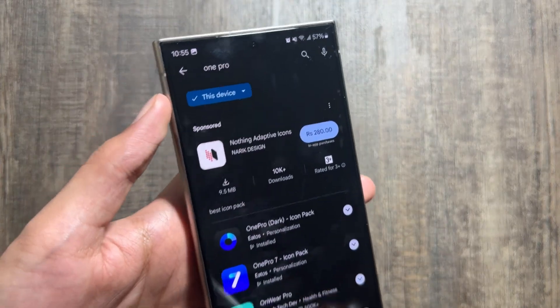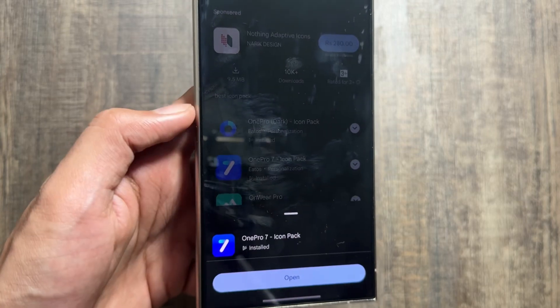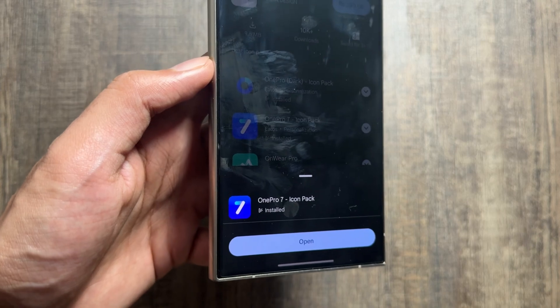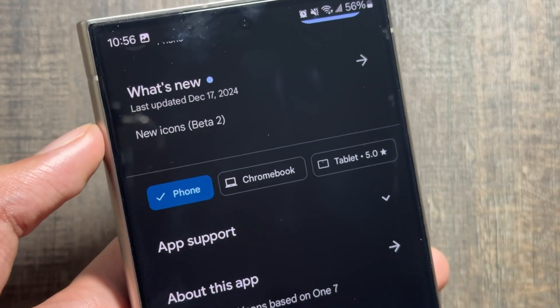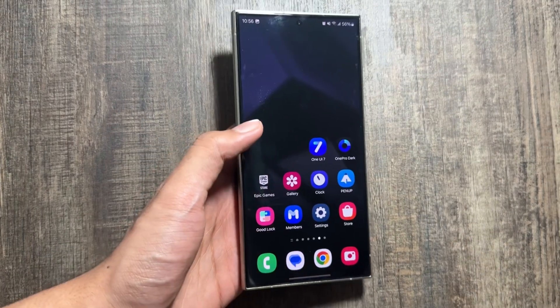Next, go into your Play Store and search for the 1Pro7 icon pack. This is a paid icon pack so you will have to purchase it. Download 1Pro7 — it also includes the new icons of the beta version 2 as well, so it is a really good application to download.